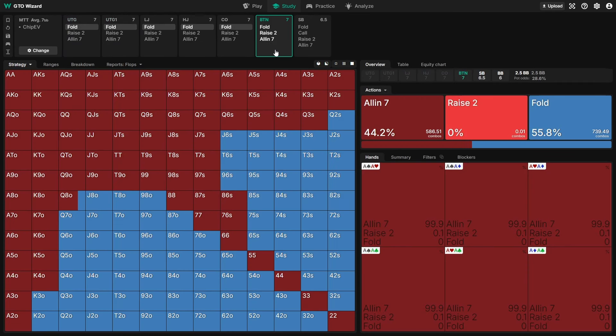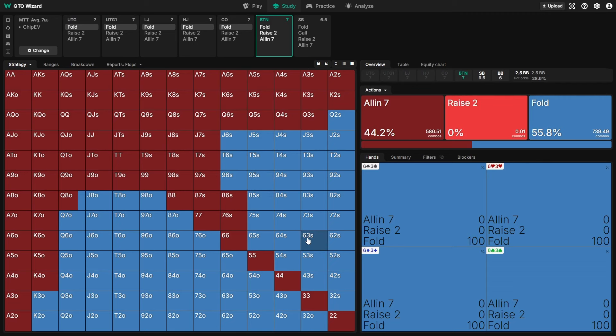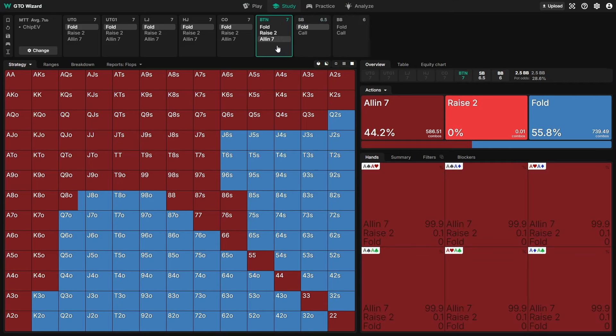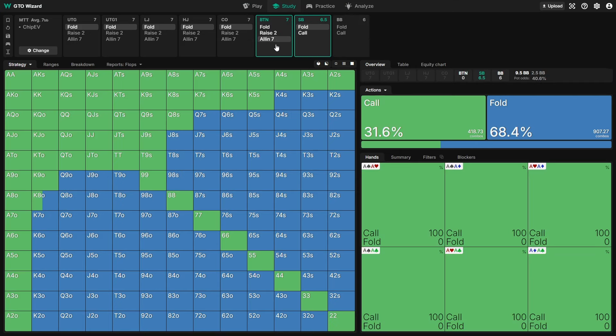From the button at 7BB we're able to jam all of these jack-high, ten-high, nine-high and lower suited connectors that aren't getting called by worse, but still have enough fold equity to jam. Our button shove is getting a fold fairly often — the small blind is folding about 68% of the time and the big blind is also folding about 60% of the time, so that's a pretty decent folding frequency even with seven bigs.